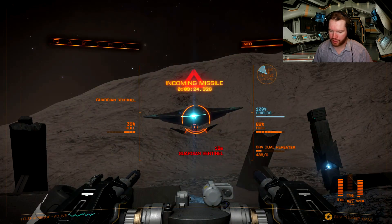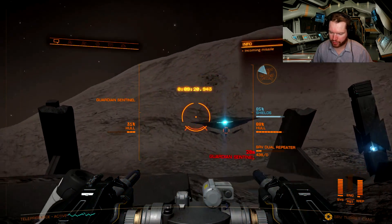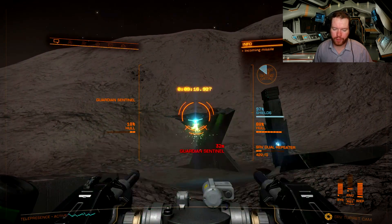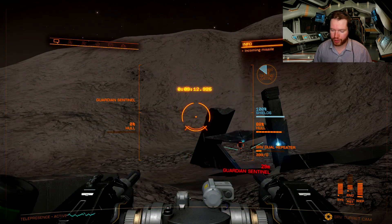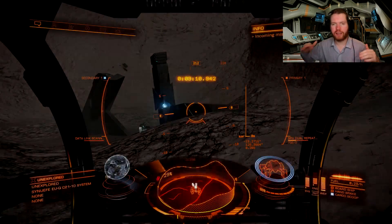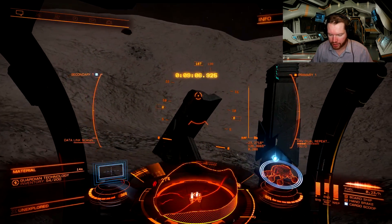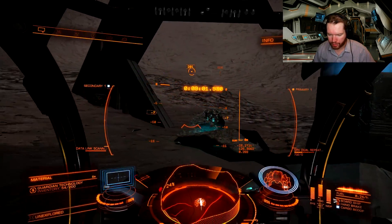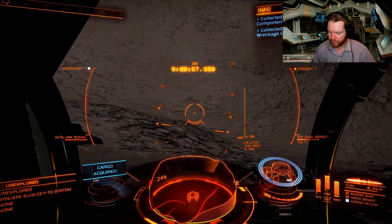As soon as it does that, all pips to shield. I took about 17% shield damage, which will very quickly charge back up. It will push you around a lot, which is why I recommend going into the turret to do this — the turret gimbal will compensate for the SRV moving around, which it will not do if you're in the actual cockpit. That just makes it a little bit easier to handle those sentinels.